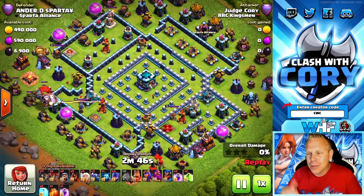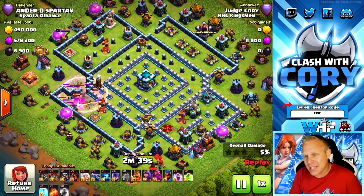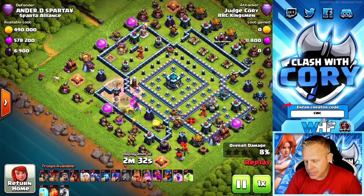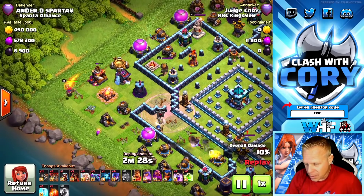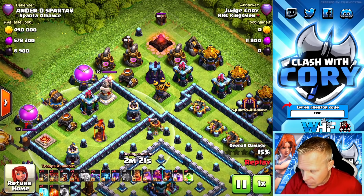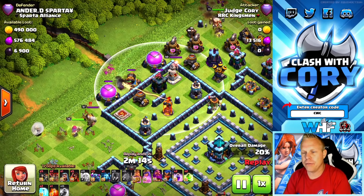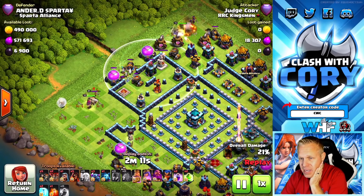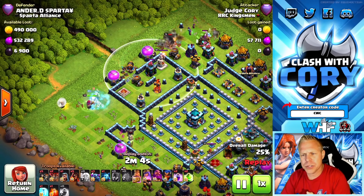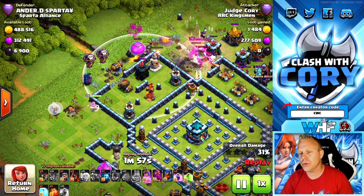This next funky base has the town hall essentially in the middle of a ring, but with stuff pushed so far to the edges it's actually easy to funnel — you only have to clear the outer edges. I use the yeti bomb to remove the scatter shot, then start the queen walk moving toward the center. BK comes down with witches to funnel out as much as possible, leaving the entry open for the smash. The enemy BK appears on my queen, so I invest a freeze — if you have a freeze you can avoid using a rage and save that spell space for deeper in the base.